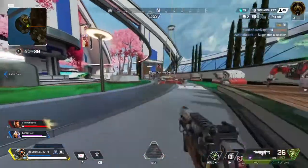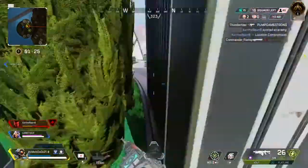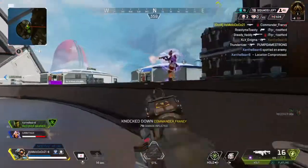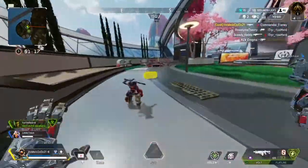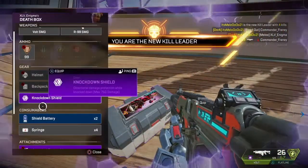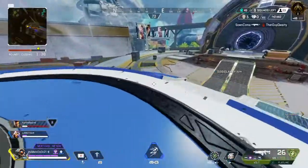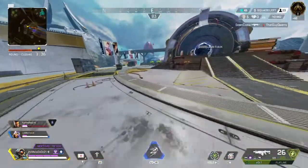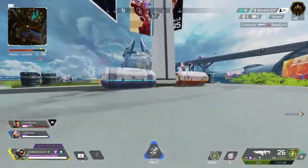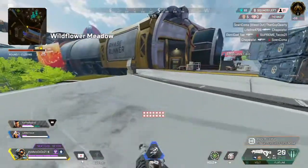My teammate is fighting so I'm gonna push with him — he got a flush, I'm just gonna push up to get that knock. I want to rotate through Oasis and then Hammer Labs because there should be a fight nearby which we can third-party, get our last couple bits of KP, and then we can just relax for the whole game and not have to push any team until the final ring to win.